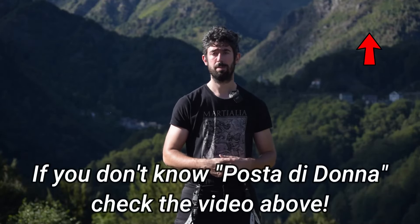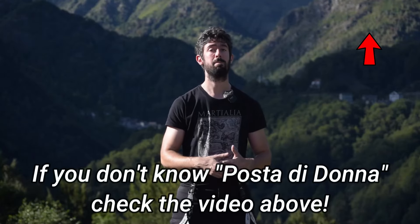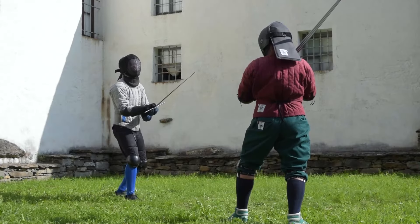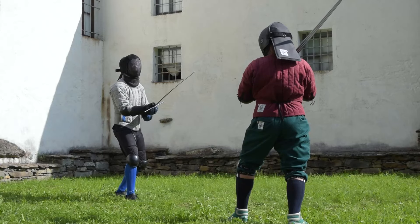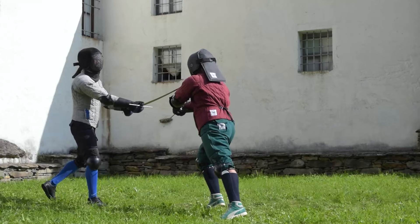Ideally, if you expect a fendente, the opponent will most probably be in posta di donna — posta di donna on the right, because we expect a mandritto fendente. So if we see the opponent in this kind of position, we may invite him by just lowering our weapon into porta di ferro.